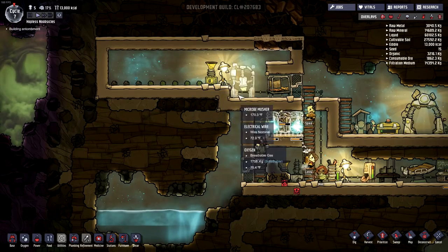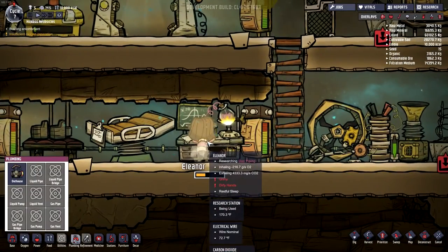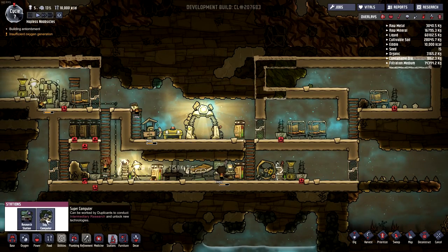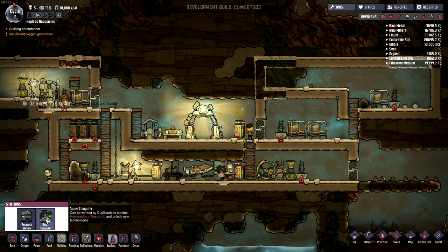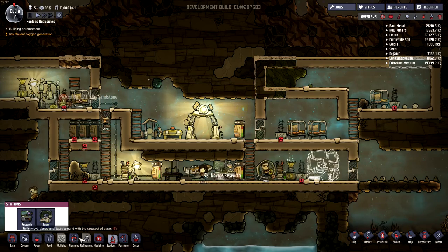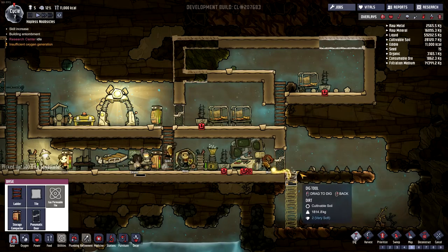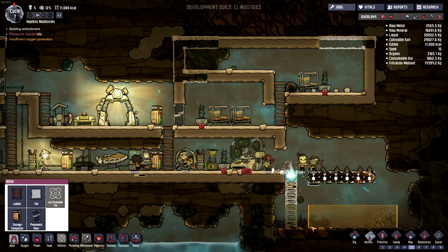Make sure that stays swept up. Look at Eleanor go, doing all that research. I should get the supercomputer — it can be worked by duplicants to construct intermediary research and unlock new technologies. This will be the supercomputer room, though it will probably consume a lot more electricity than I can make. We're also going to make a ladder over here and dig up some good ore, then harvest all of that.